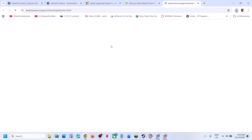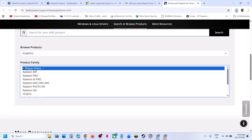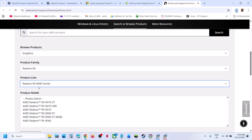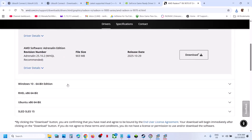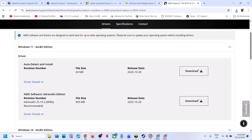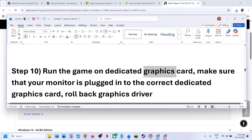AMD users: go to the AMD website, select your graphics card and operating system, download the latest driver, install it, and restart your computer. Still not working, run the game on the dedicated graphics card. Type 'Graphics Settings' in the Windows search box, click Graphics Settings, select Desktop App, and browse to the game installation folder.